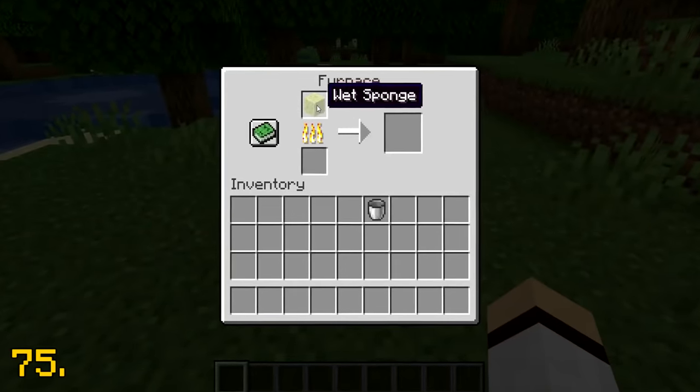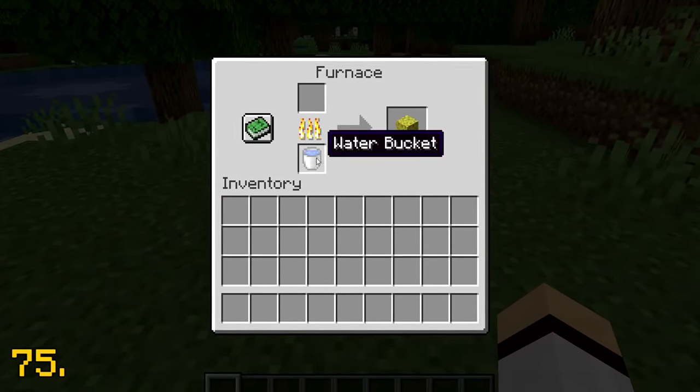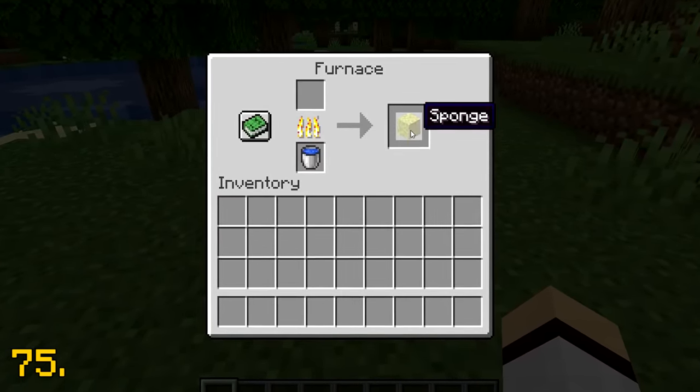If you smelt a wet sponge in a furnace, then put a bucket in the furnace, the bucket will be filled with water when the sponge is finished smelting.